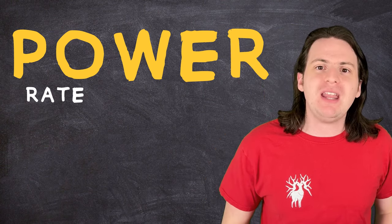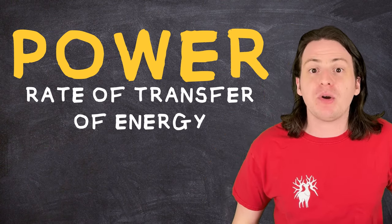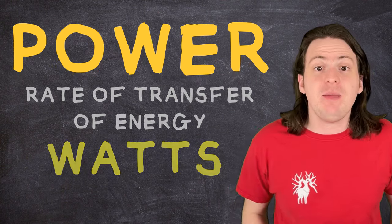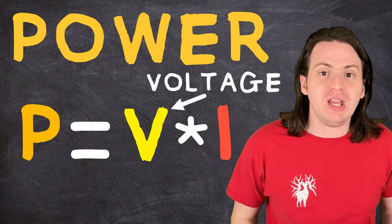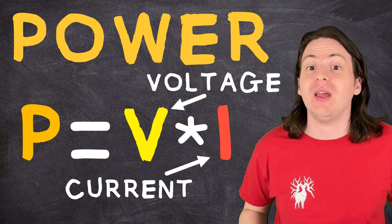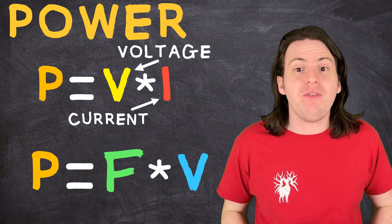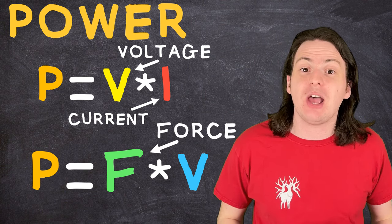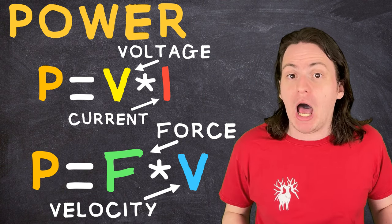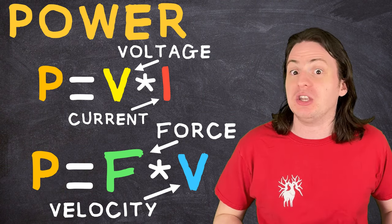Electrical power is the rate of transfer of energy in a circuit — it's how much stuff you're doing per second, and it's measured in watts. It can be found by multiplying the voltage by the current, measured in amps, which is the rate of flow of electrons through a circuit. Or from a mechanic's standpoint, it can be found by multiplying a force in newtons by a velocity. There are a lot of different units to keep track of when talking about power, and they all relate to each other in different ways.